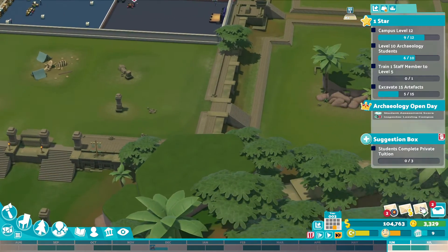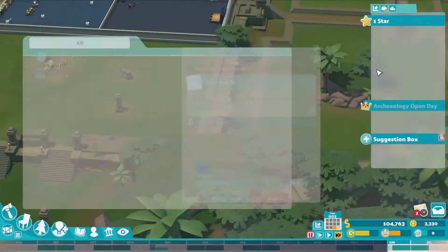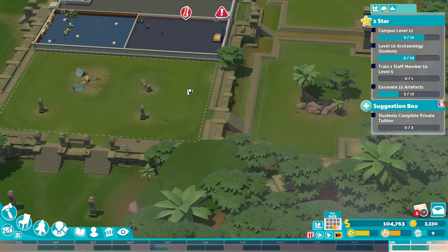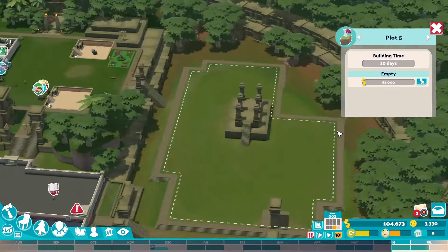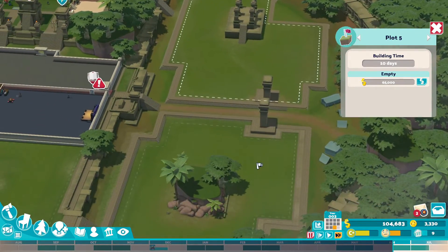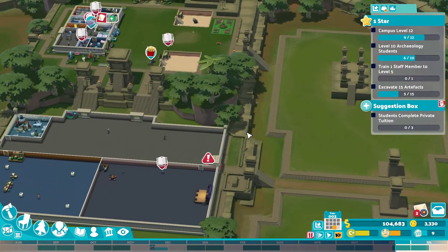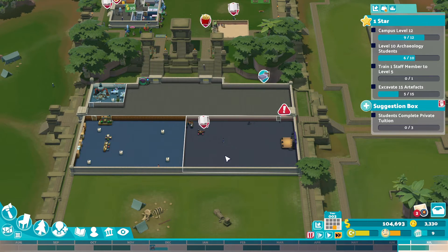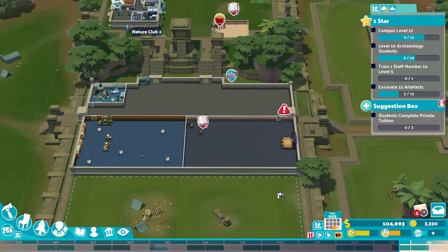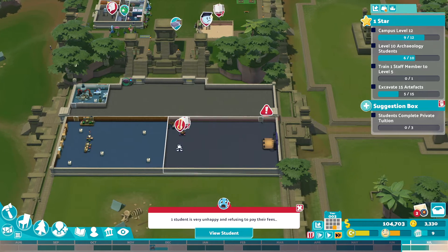So we're up to a nice chunk of money again. I don't want to spend it yet because I don't know what the game's got planned for us — that's 75, that's 100, that's 70k, 65 down there, and 70. Yeah, once we get to the end of the year we'll make a bit of a decision about how much money we're going to spend and on what, because it depends on what the game wants us to do as well.